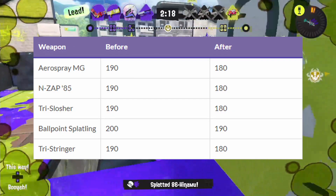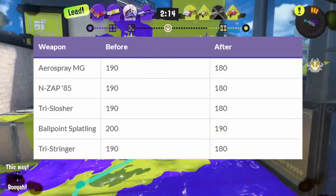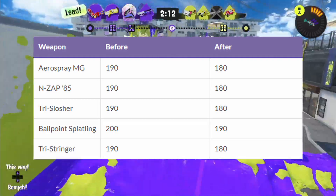For the special points requirement, that's it for main sub and special weapons — they brought Aerospray MG, Vanilla Trisorcher, and Tristringer from 190 to 180, and Ballpoint Splatling from 200 to 190.